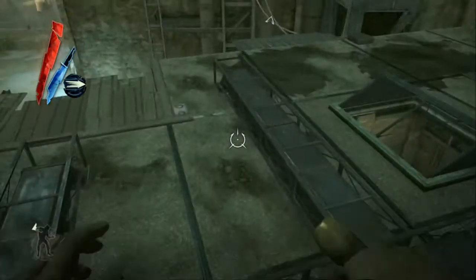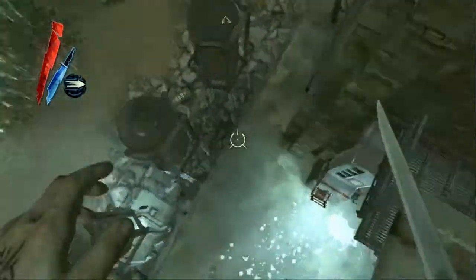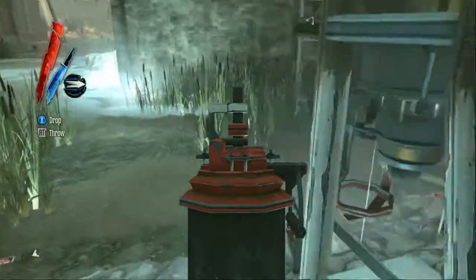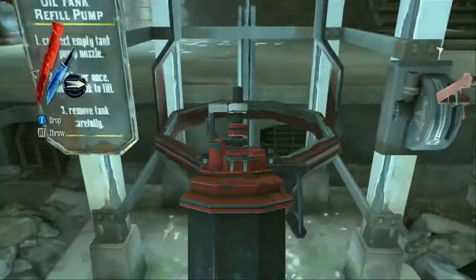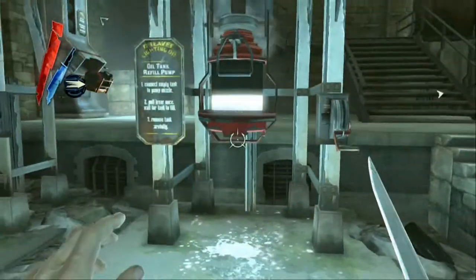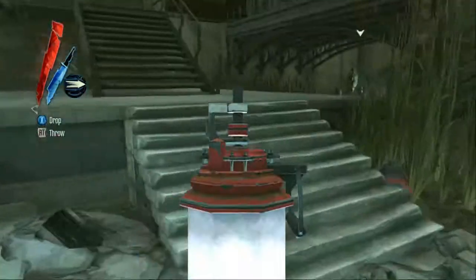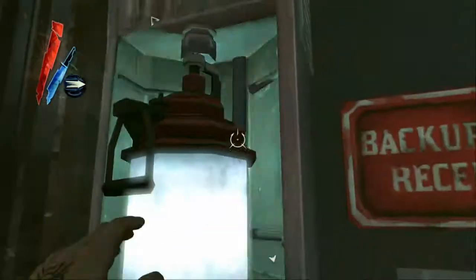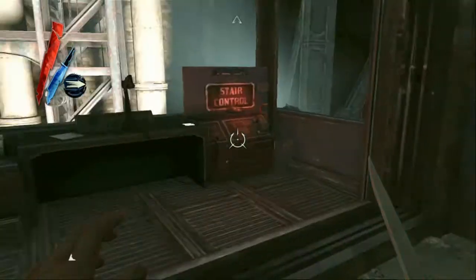Continue the level following the marker that leads to your belongings or something like that. You'll arrive at this building, but you'll find that the stairs aren't working. So you need to come down here and fill up one of these canisters with some whale oil. Once you've done that, you can go into this building, put it into this machine right here, and then pull the lever to your left that says stair control.